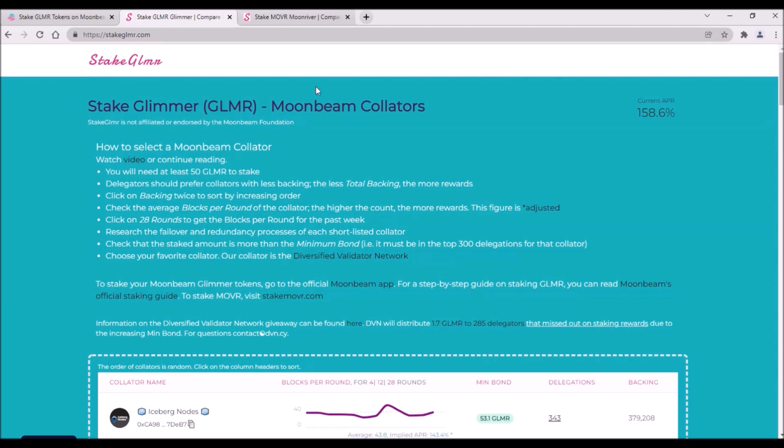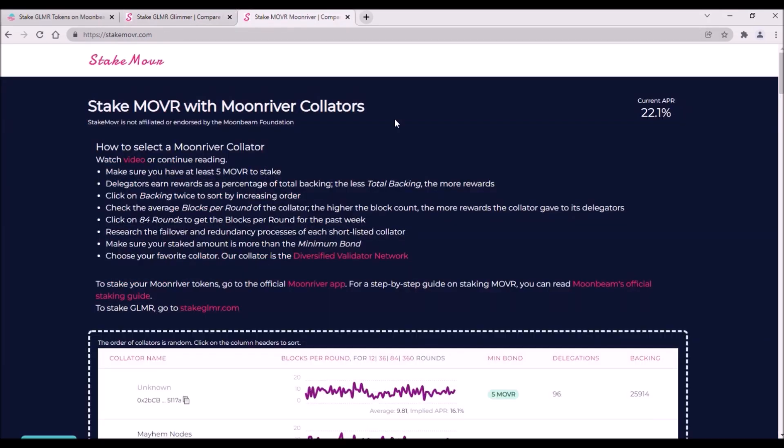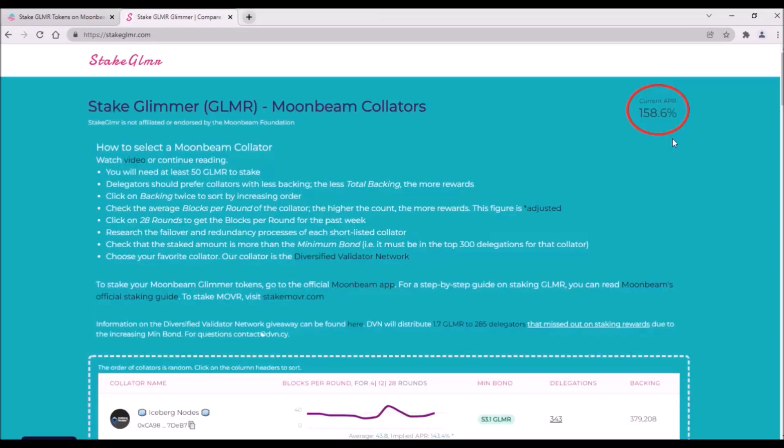There is also an almost identical website focusing on Mover token staking, stakemover.com. You can always quickly check what's the current APR for Glimmer staking here at the top right corner. To keep it simple, this is an average APR calculated from all active collators.